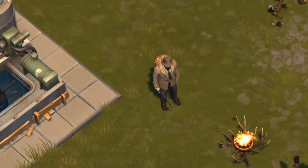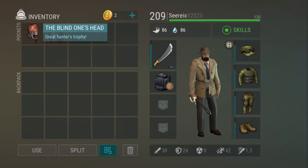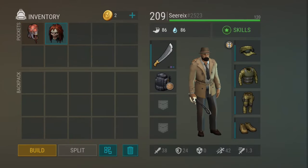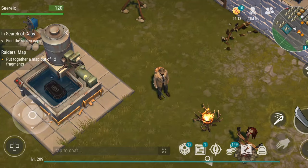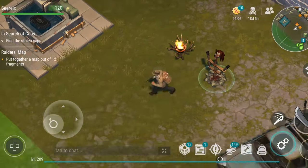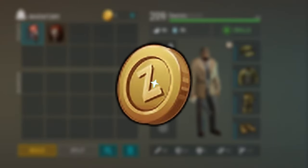You know something that's pretty useless in LDOE? The witch and the blind one's head. The witch's head has some uses, but nobody actually uses it. And the blind one's head is just for decoration. You'll end up with tons of these heads stacked in your chests. This is why I'm suggesting adding one simple feature: the ability to sell these heads for coins.